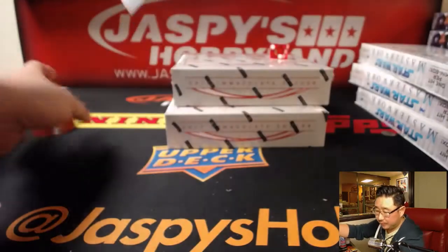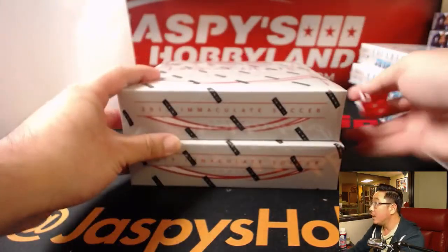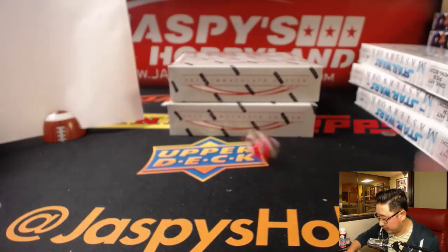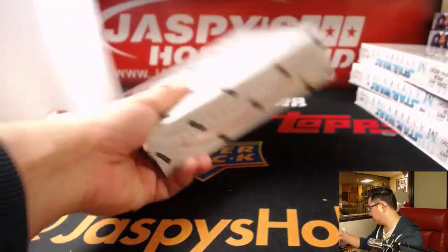There are the numbers right there. So we have two boxes left from the case that we popped open — one, two, three, four, five, six. Two. So we'll do the top box.